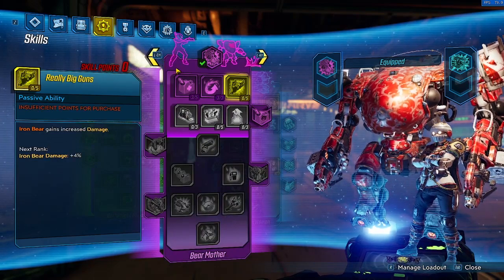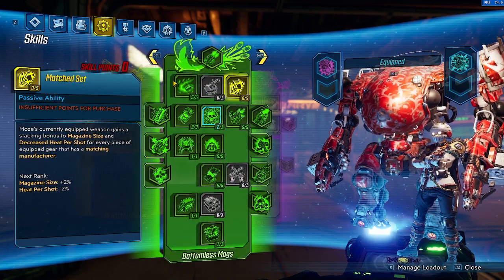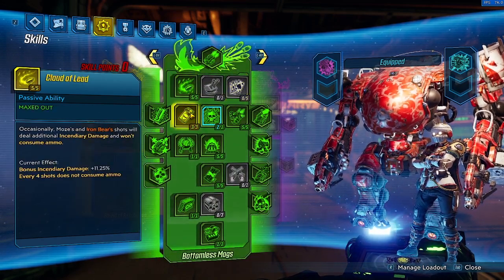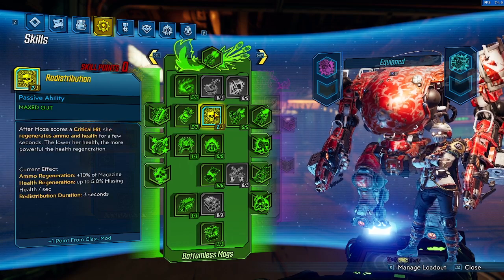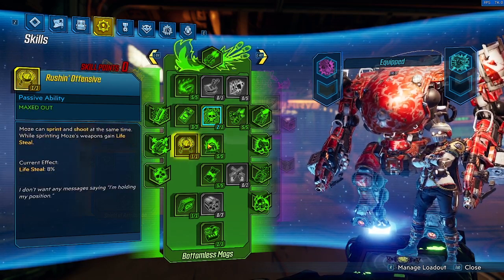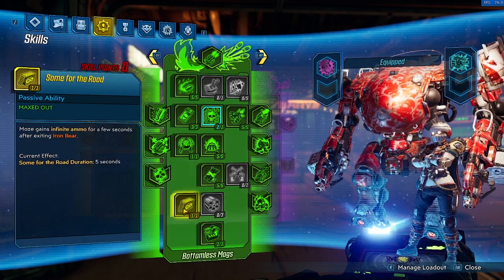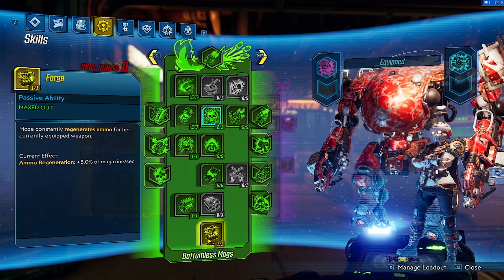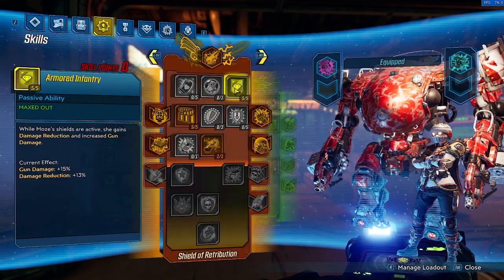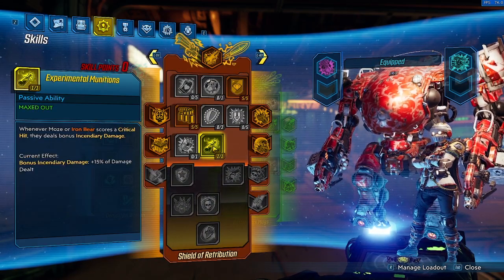Then on to Purple Tree, where we have 3 in Big Surplus and 3 in Biofuel. And now on to Green Tree, where we have 5 in Cloud of Lead, 3 in Stoke the Embers, 1 in Redistribution, 5 in Scrappy, 1 in Russian Offensive, 5 in Scorching RPMs, 5 in Iron Bank, 1 in Sunfur the Road, and 1 in Forge. And then on to our Red Tree, where we have 5 in Armored Infantry, 5 in Drowning in Brass, and 1 in Experimental Munitions.